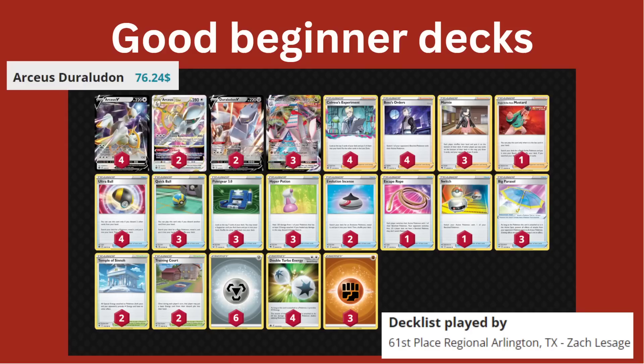Let's talk about a few good beginner decks. These are good beginner decks because of their price point, the amount of cards that will stay in format after rotation, and their simplicity. The Arceus Duraludon deck has Quick Ball, Evolution Incense, Hyper Potion, that specific Duraludon V, and Marnie all rotating out, but that's maybe $3 to $5 worth of cards max. The rest will stay, making this a mostly rotation-proof, straightforward deck to play. You have two evolution lines, only two types of energy — set up with Arceus, power up your Duraludon VMax, and smack your opponent with no weakness. There's also plenty of content online with people playing and teaching this deck.